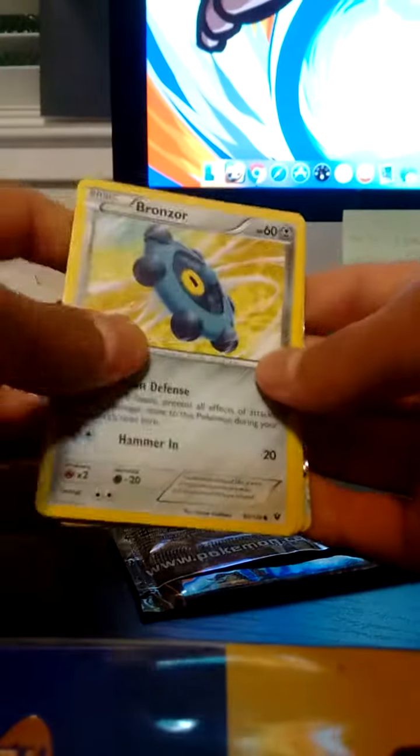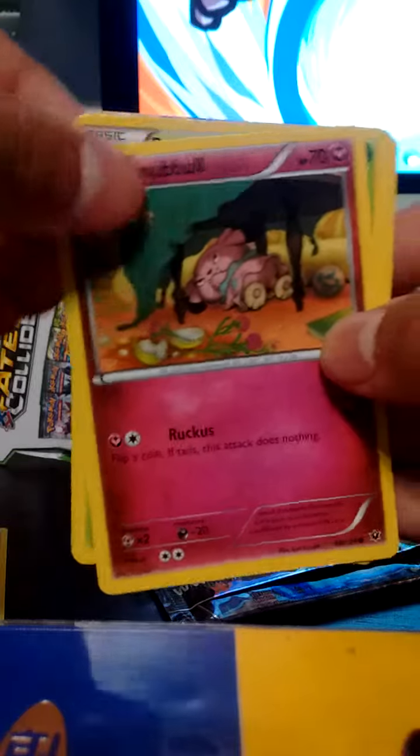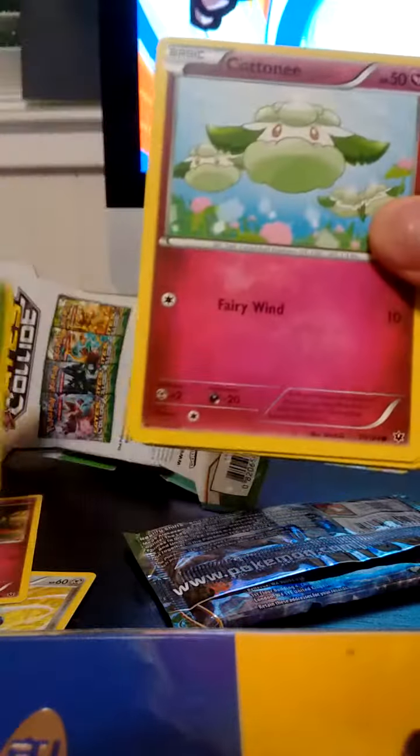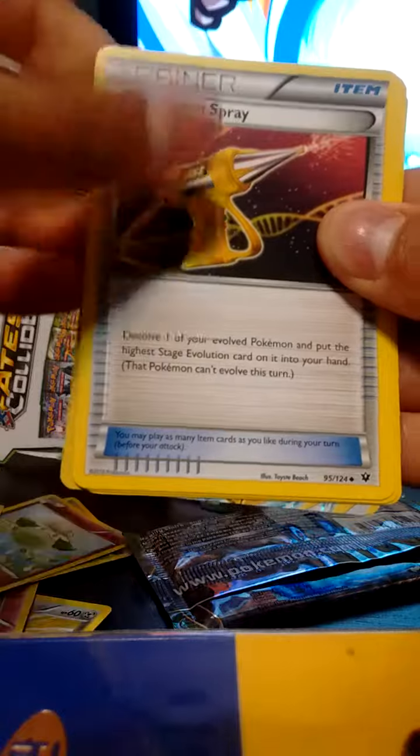Let's do the card trick — that puts the rares and the reverse holo in the back. So we got a Bronzor, a Snubble, a Burmy, a Cottoney, a Riolu, and a Devolution Spray.